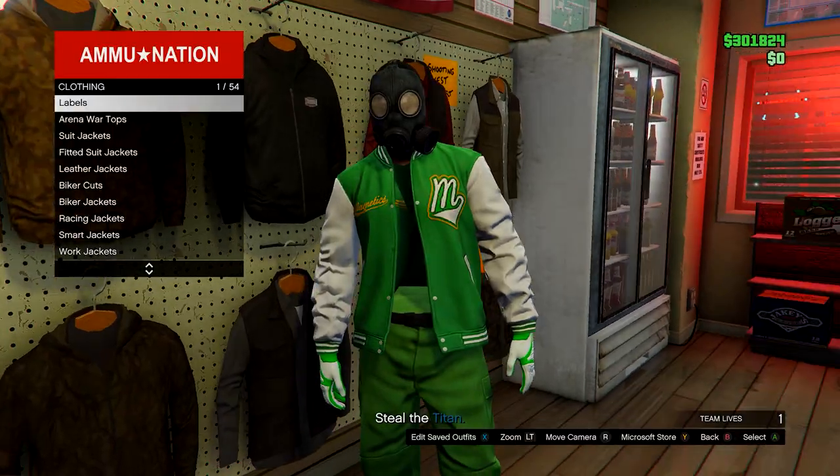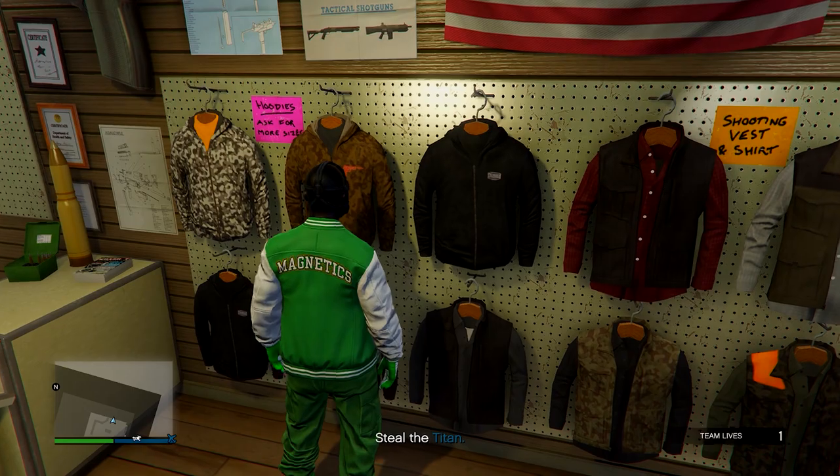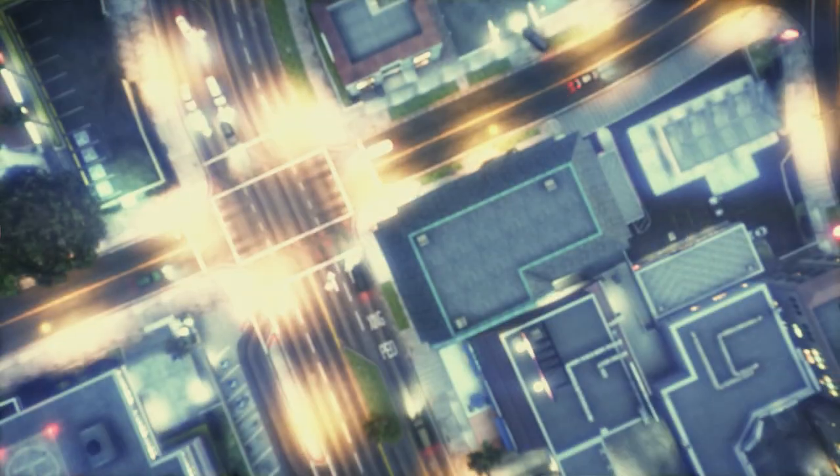Inside the ammunition store, go into any menu and save this in slot number one — overwrite the save once again. From here you can just quit the job using your phone.